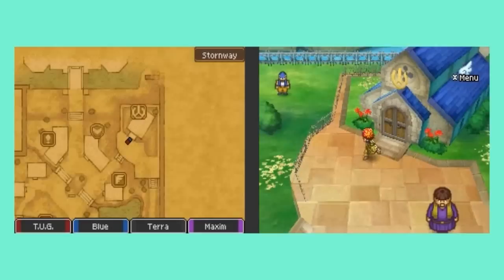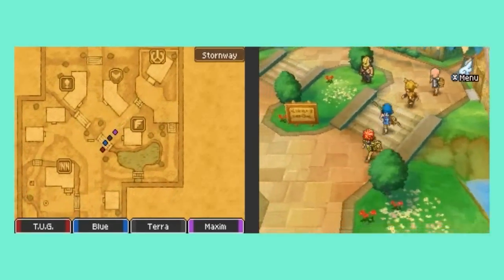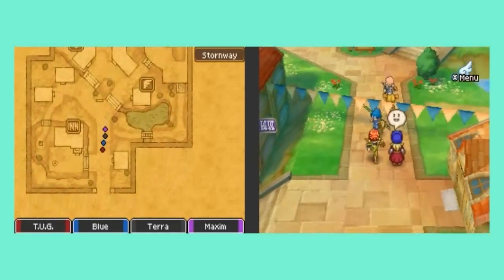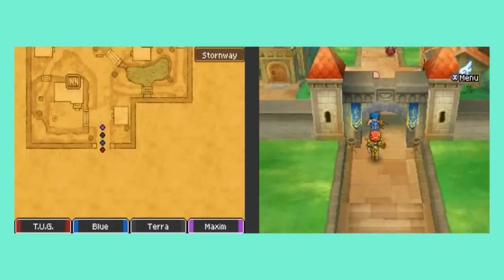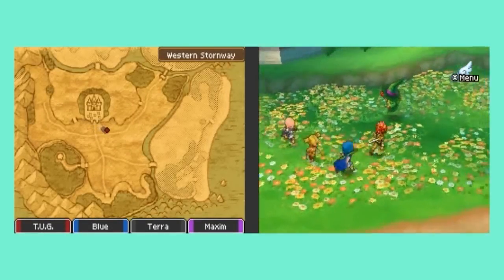What up gamers, TUG here. This is episode 12 of the Ultimate Let's Play Dragon Quest IX. In this episode, we are finally going to head to brand new territory. We're going to be heading northeast of Stormway to a new area called Coffinwell.